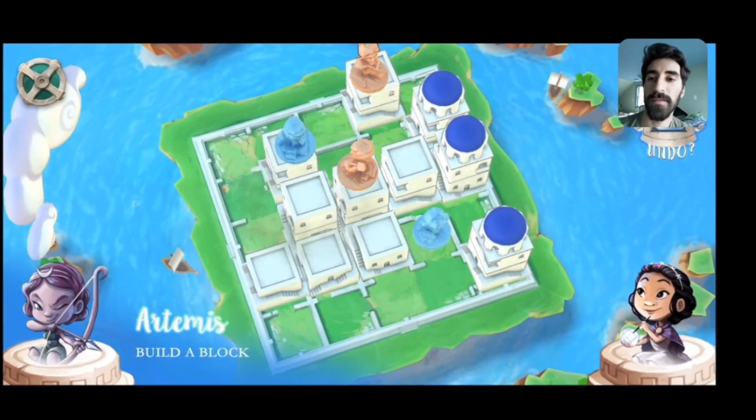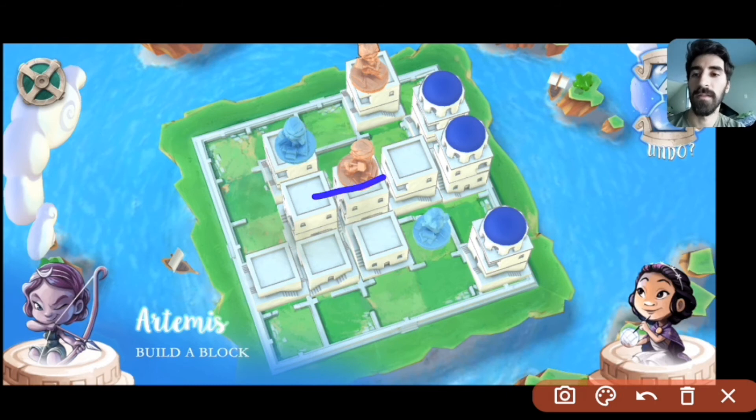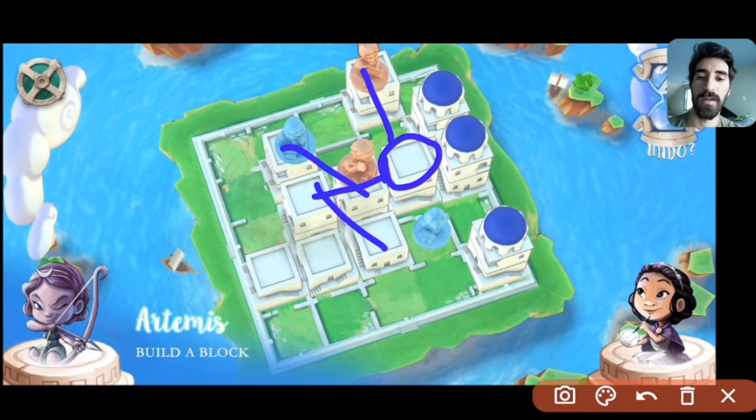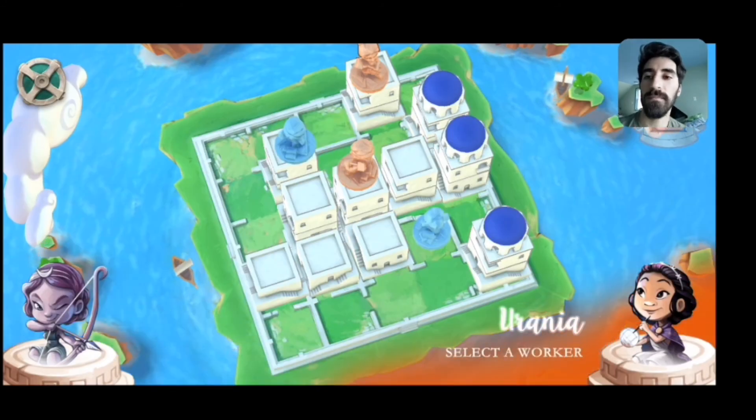I build there because I don't really mind giving Urania a level two to move onto. If she decides to move onto it, I can move here, build there, and force her to move down — either with this worker or that worker. The tide is turning a little bit. Now that I have the center built up so much, I'm starting to get into a position where Artemis can actually start trying to win the game instead of just preventing Urania from winning.